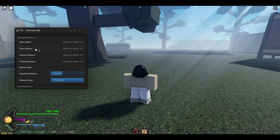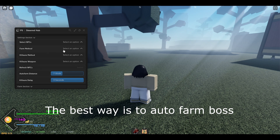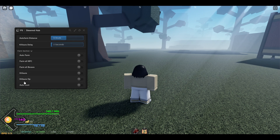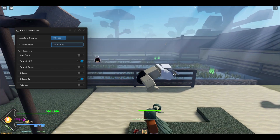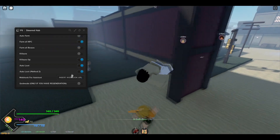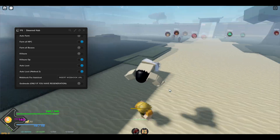Once the Scared Hub opens, do some settings first. I'm not gonna select a specific NPC because the fastest way to level up is to use Farm All NPCs. First select your form method — I'm gonna do Above. Then select Fast, and for my weapon I'll do Fist or Claws, it doesn't really matter. Change your distance to around 10 and the kill aura delay to two seconds. Then select Kill Aura OP, select Farm All NPCs, and it's gonna start auto farming. Enable Auto Loot as well — it also has a webhook so you can see your loot in Discord.